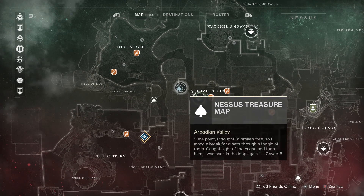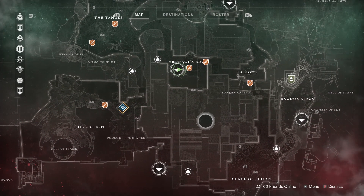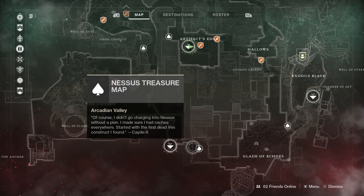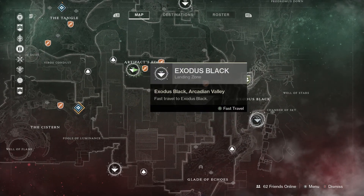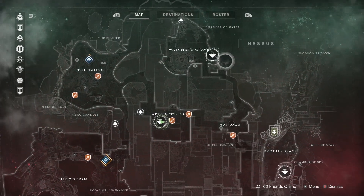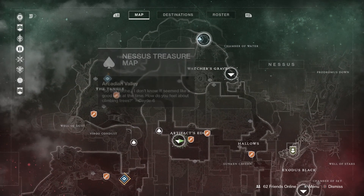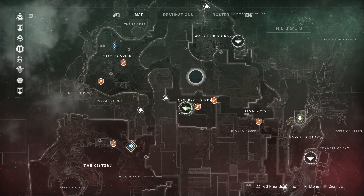We're going to grab this one, then go around the corner and grab this one. After that we're going to fast travel to this location down here and get this one. Then we're going to come over to the Exodus Black location and get this one. And then we're going to finish up at Watcher's Grave, grabbing this one — that's going to be right near where Xur's going to be this week.